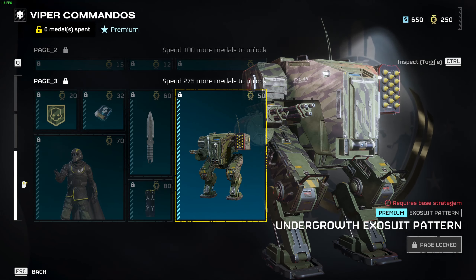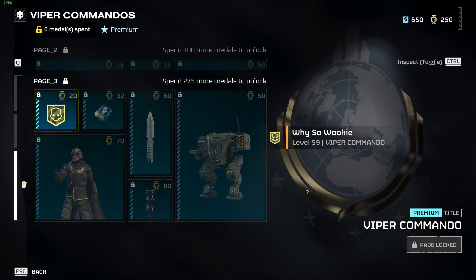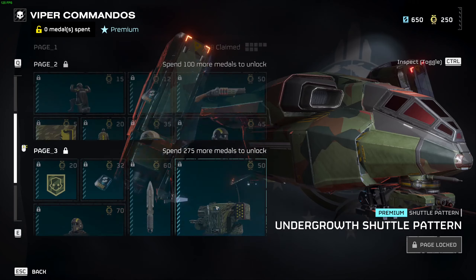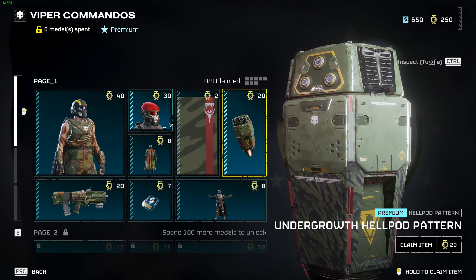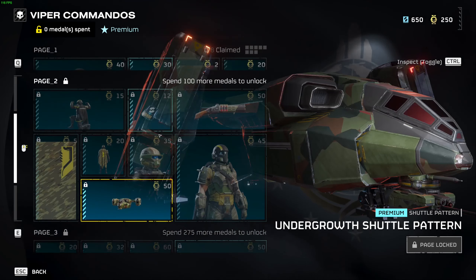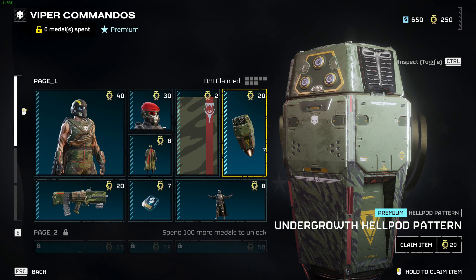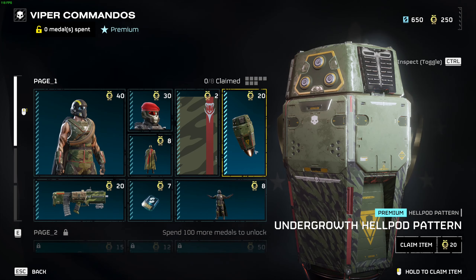So that's everything for the latest warbond. They've mixed things up quite a bit in this one — we've got the first player title available through one of these, and the first set of skins for the various vehicles. Other than that, it's filled with your normal armor, capes, and stuff like that. It's interesting; I'm glad they're bringing a bit more variety into the game, and eventually a lot of players will be using different ones, which is really cool.